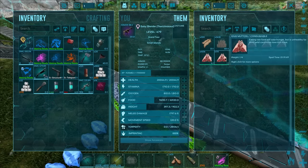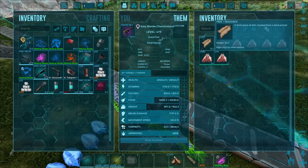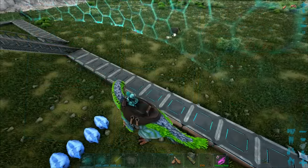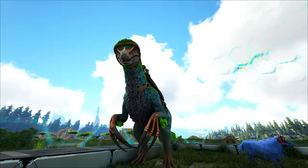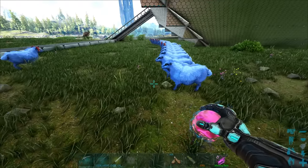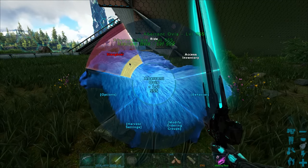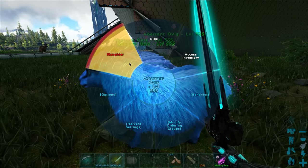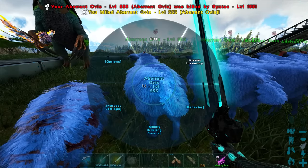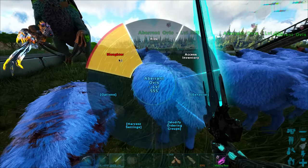Why did it separate into so many different stacks? That's very strange because they should stack up to 2,000 with my stack mod. But regardless — 3,000! That's pretty amazing. Now I do have another test I want to do — I have a chainsaw and I want to see how much stuff I'm going to get. I feel like it's going to take a long time, so first let's get all of these guys slaughtered, and then we'll use the chainsaw on one of them.